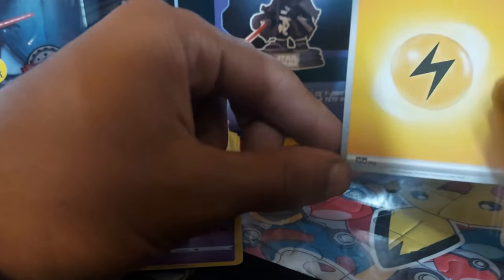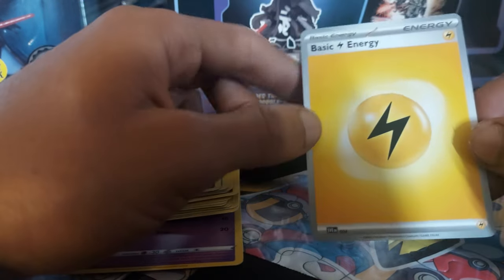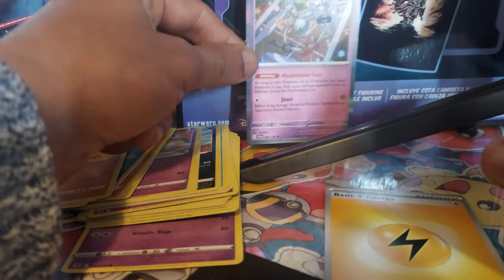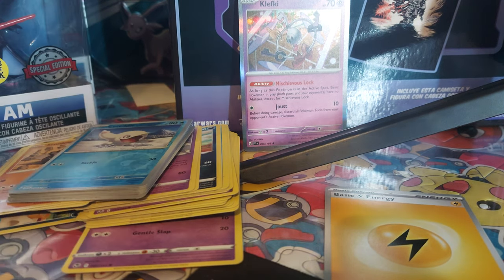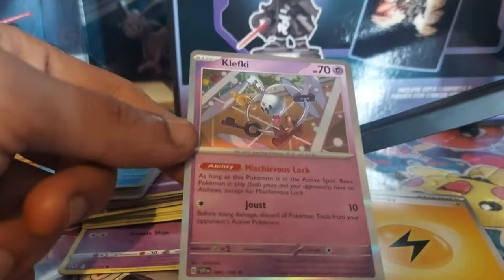The final card for today was a basic electric type energy — there's not really much I can say about this; it's just coded SVEEN-004. So the best pull today was the Klefki card, which I'm going to add to my collection. If you've enjoyed watching this video, don't forget to leave a like, subscribe to my channel, and turn on post notifications. I appreciate your time here today — I am GNG News, you guys are my lovely audience. I'll see you all in another episode real soon. Peace.